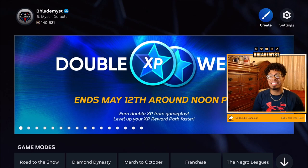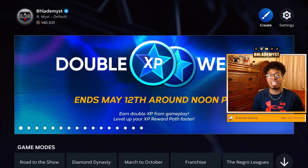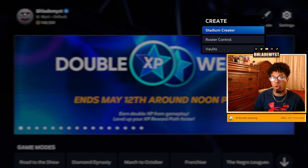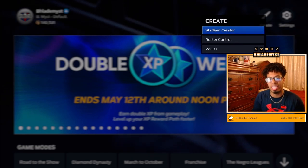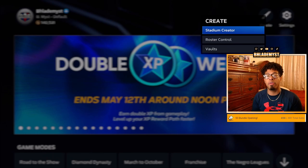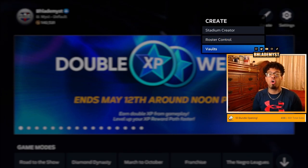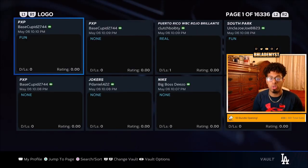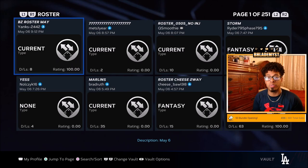Before you even start the method, there are two things you can do — one of them exclusive to current gen — that can help you finish the program and get XP a lot faster. One revolves around Stadium Creator. If you've downloaded or want to download one of the XP ballparks, just search 'parallel XP' in the recent stadiums, download it, and use it in Road to the Show to get a ton more extra base hits and runs scored, allowing your hitter to bat in games more often.